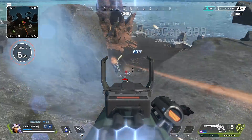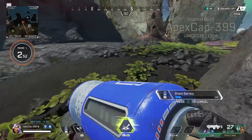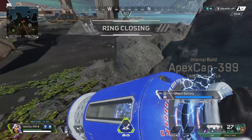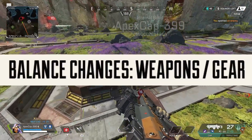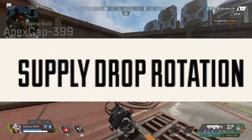I know that was a lot, but Watson mains, you love to hear it — you've finally gotten your buff! This is your time to shine. Go out there and show the world you are a Watson main and you can fry. Now on to balance changes — weapons and gear. Starting with supply drop rotation.